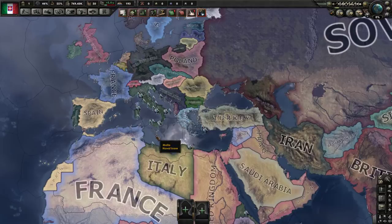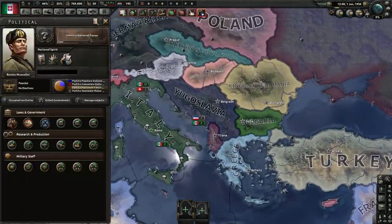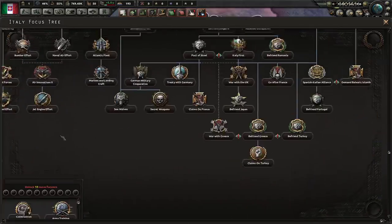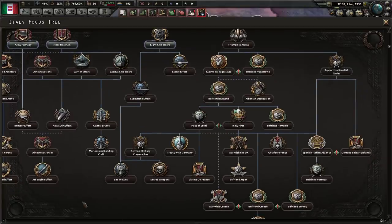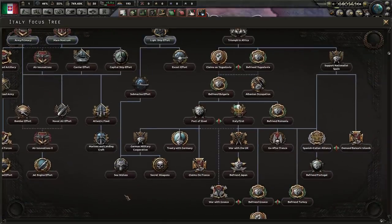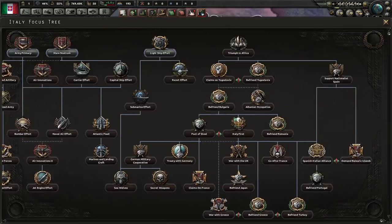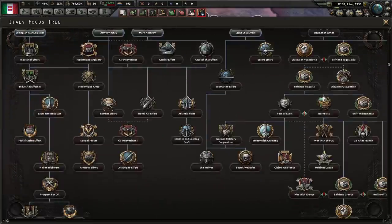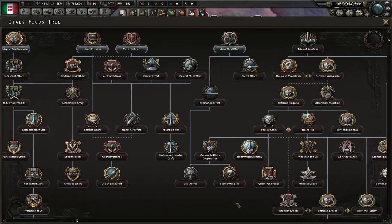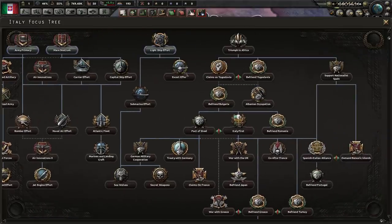I think it is very likely we're going to go communist on this run. It doesn't necessarily make things easier or better, but I think it might be interesting. Italy is interesting in that its national focuses do not require any kind of political leaning — fascist versus communist versus democratic — none of them matter for any of their ideas. It is a fairly small national focus tree, one of the originals, not very big especially compared to Kaiserreich which has huge focus trees.